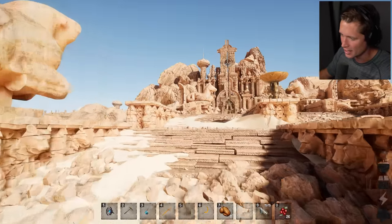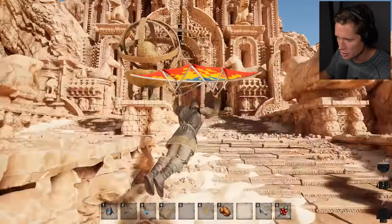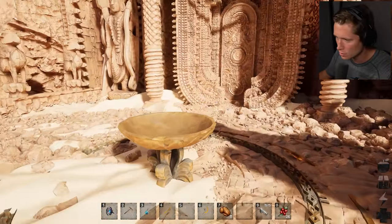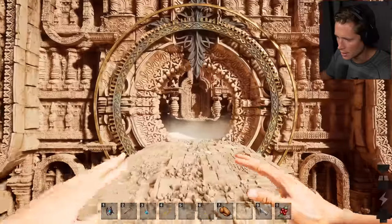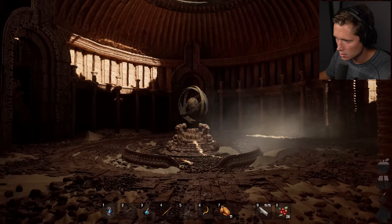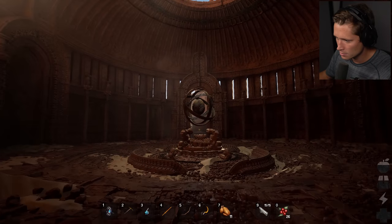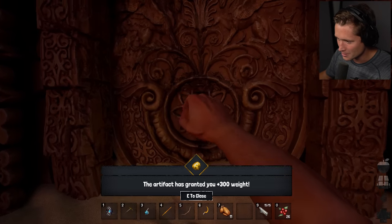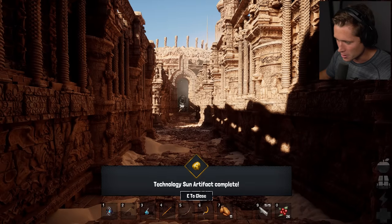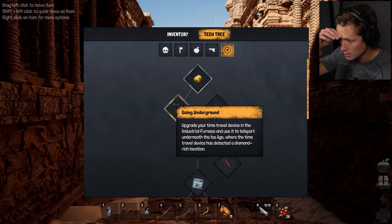We took our plane into the time portal and it must have warped us ahead again, because we had an old school prop plane and it turned into a military jet. We've got a jet now, and we're going to want to go to space - that's our next era. We need to make our way there first. Artifact is granted, you get plus 300 weight technology - sun artifact is complete. Now upgrade your time travel device in the industrial furnace and use it to teleport underneath the ice age where a diamond-rich location has been detected.